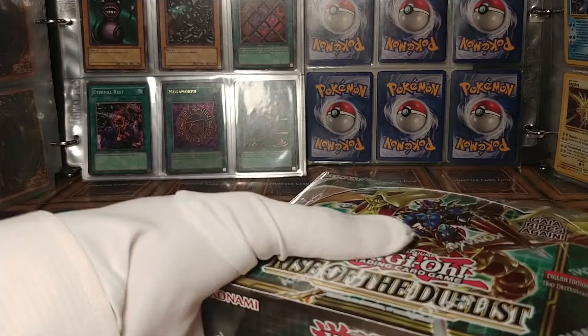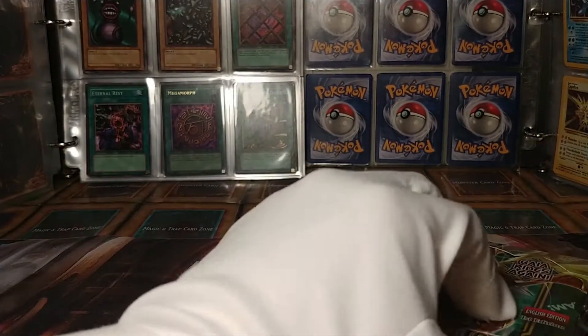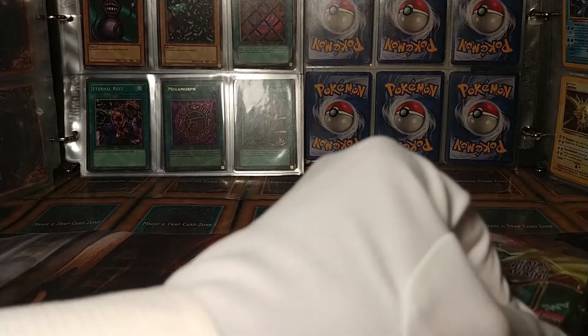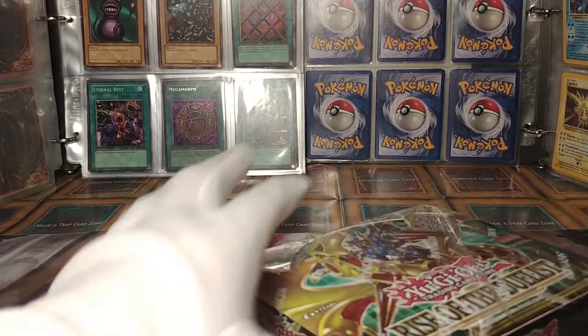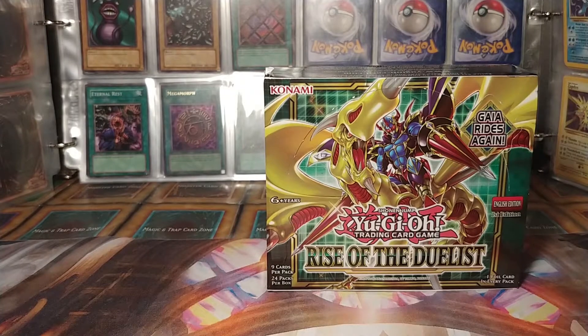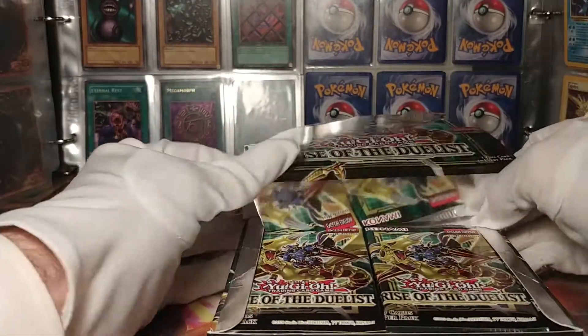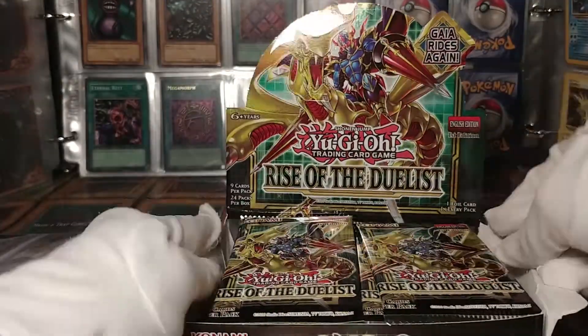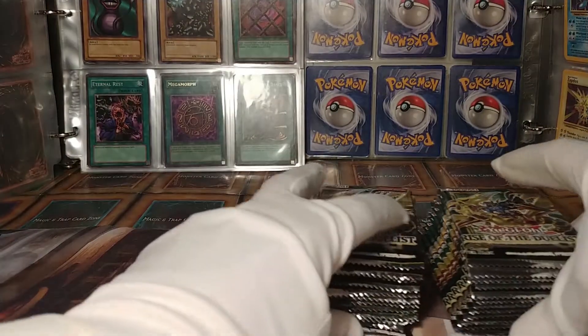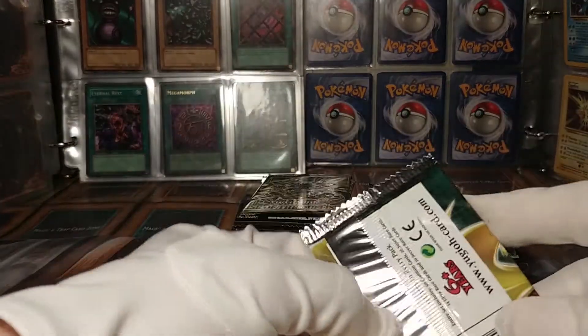Unfortunately, I did not find the one card that I was originally looking for, but hey, maybe this box — maybe this will be the one. You never know. So this sort of marks the end of an era. After all, there is a new box out now. Rise of the Duelist is not the modern set that it once was. Time marches on, and now there is something new. I'm just gonna take these out of the box because it is much easier to open them this way. So, without any further ado, let's get to opening these packs.